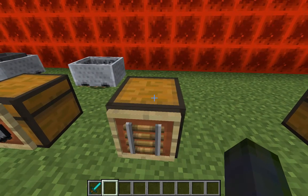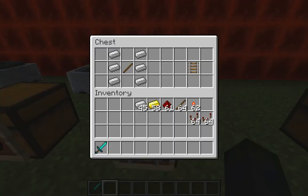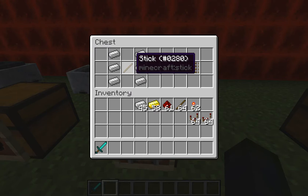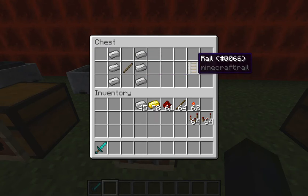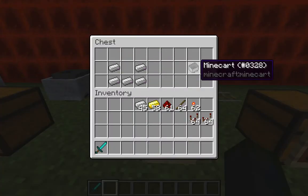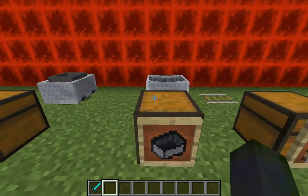Just real quick for railings, because you need railroads for this — here's the recipe. Six iron ingots and a stick right in the middle and that creates your railing. And for your minecart you need five iron ingots to create it and then place it on there.